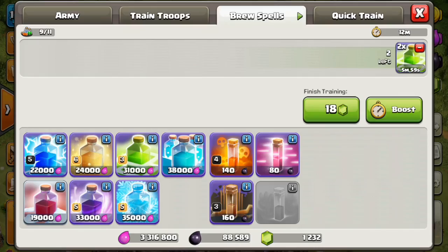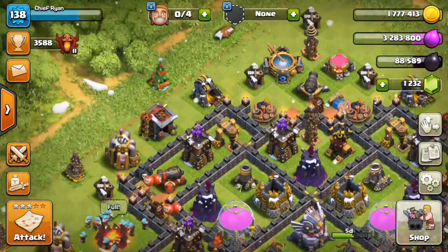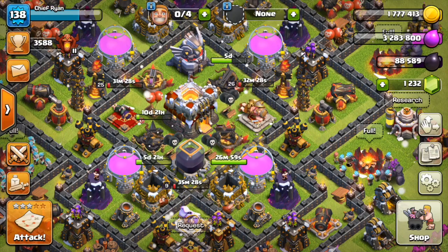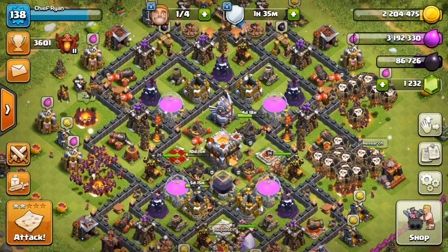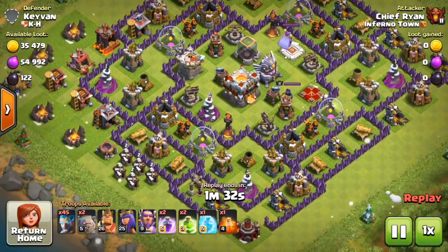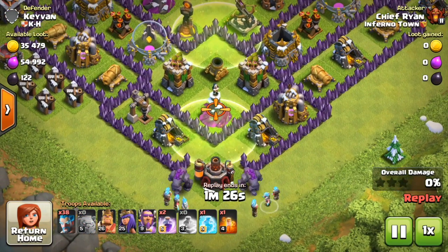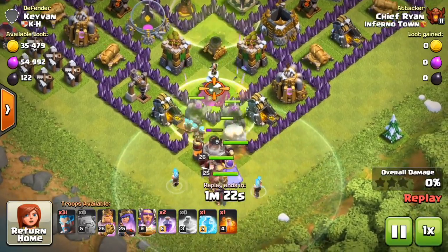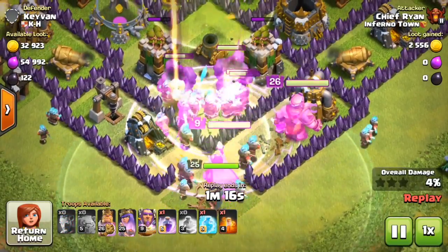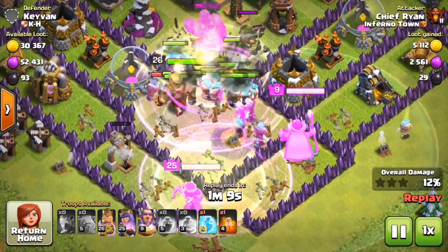While I was searching for bases I had to go back to base and check that out. I will have to be showing you a replay because I was not able to record it live. We got two Golems and 45 Ice Wizards, so let's see how this goes. They all go for defenses, so my King, Queen, and Grand Warden are the only things that can actually do some damage. The Golems are tanking for the Ice Wizards and they're doing really good.